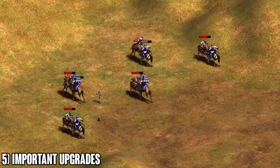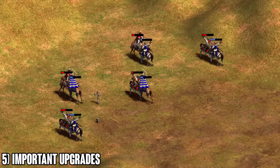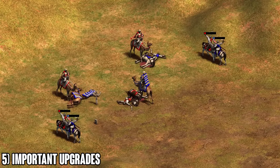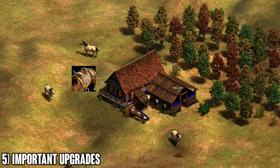In knight vs. knight melee combat, it doesn't really matter which upgrade you get, so I'd recommend one armor upgrade and one attack upgrade — that's the most cost-efficient because the second upgrade from each line is more expensive. But against archers, definitely prioritize armor first.